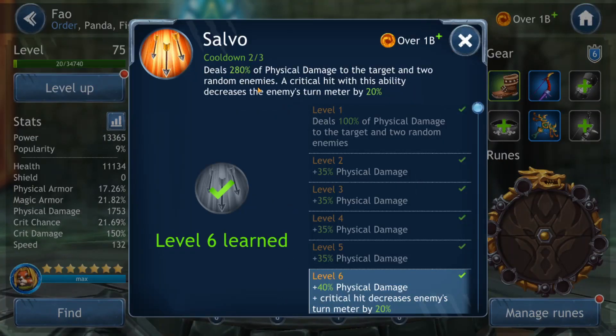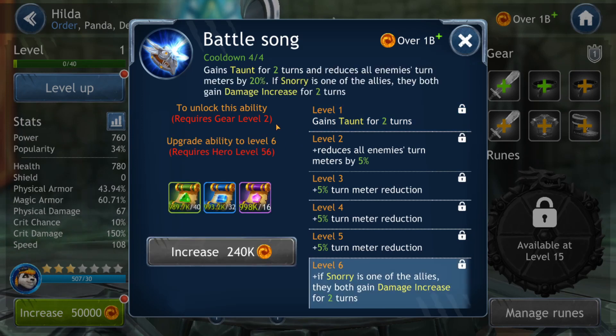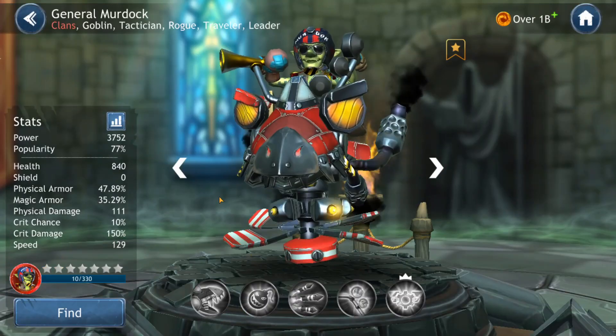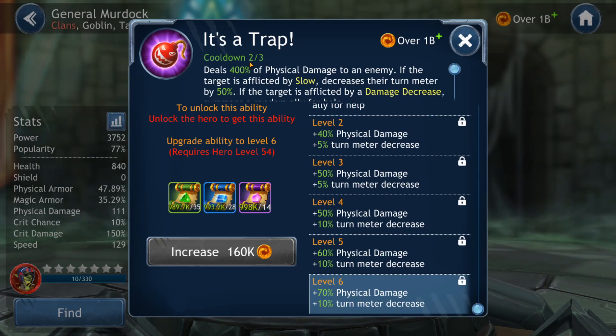Foul's second ability has a cooldown of 3 and starts preloaded with 2 turns, where critical hits decrease enemy turn meter by 20%. This hits the primary target and 2 random enemies, so not just one — but on a boss fight that doesn't matter. Hilda's third ability comes fully ready at turn 1 but after that has a cooldown of 4, and she removes turn meter by 20% from all enemies. General Murdoch's second ability starts with a 1-turn cooldown, then it's 3 turns, and if he hits an enemy already afflicted by slow, he removes 50% turn meter — very big, but slow must be applied first.